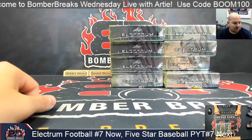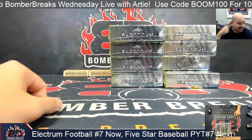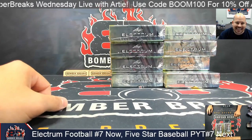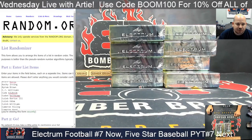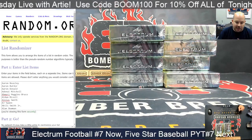What's up everybody, it's Arty here with Bomber Breaks. I've got for you right now Leaf Electrum Football random player checklist number seven, two-box break. Thank you so much for jumping in. Big list of 442 names — scroll all the way back to the top. You've got three plus a five, we're going eight clicks.